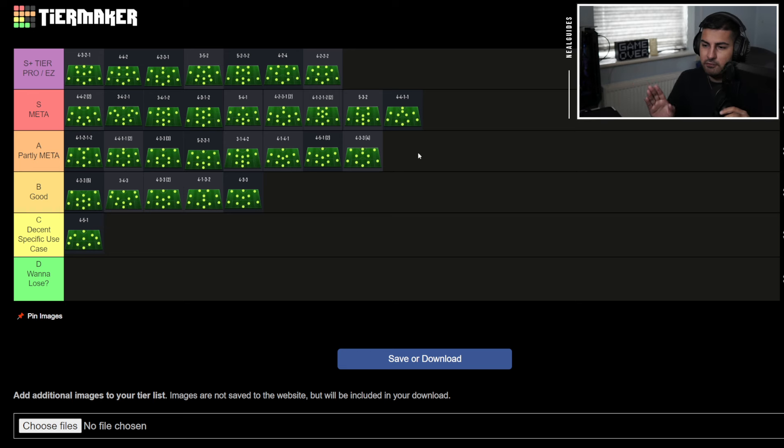I don't think there's any formation you'd want to lose. Maybe the false nine has to go last. Every formation is in the right category for its use case. That would be my final list. I don't want to look at it because I know I'm going to change something again, but that would be my tier list formation for this year.